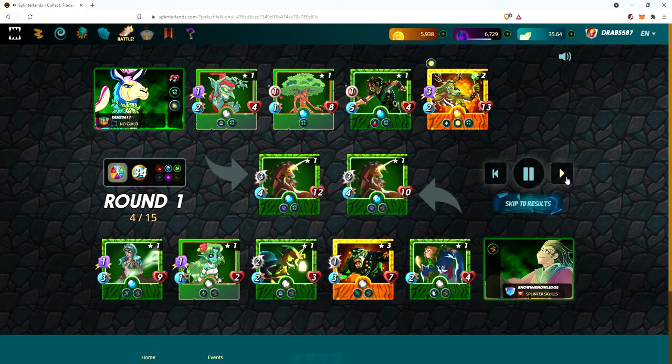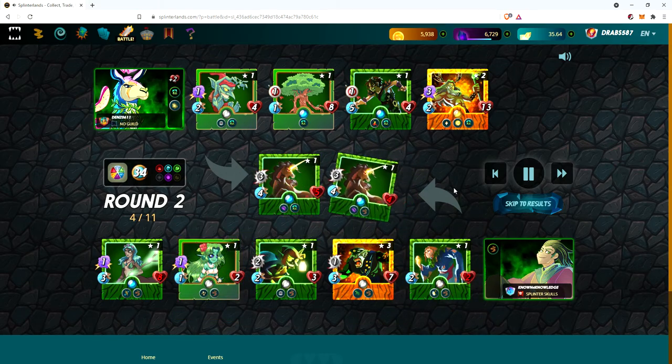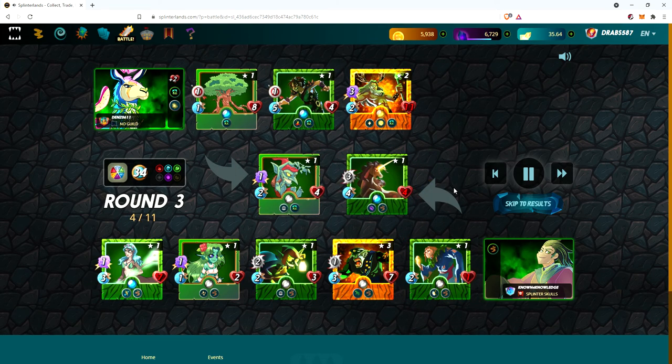You can see he gets the buffs there — the heal cleanses anybody that's going to be affected, and also gives everybody a last stand, but last stand only affects the last person alive on the team. Speeding to 2x — you'll see it gets close, Mustang gets down pretty low sometimes, but Wood Nymph comes in clutch every time with that heal. Because he's got Centauri Mage in the back, they're attacking her and she's got a pretty high health pool. Now Kron has to attack the first position and does zero damage because of the void armor.